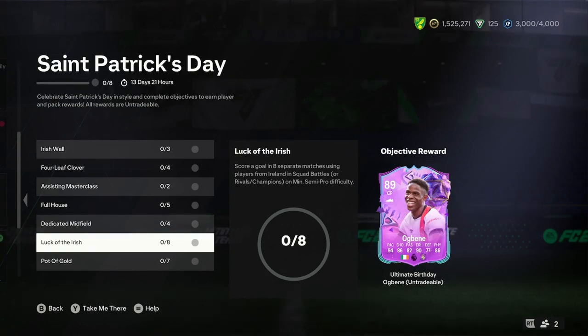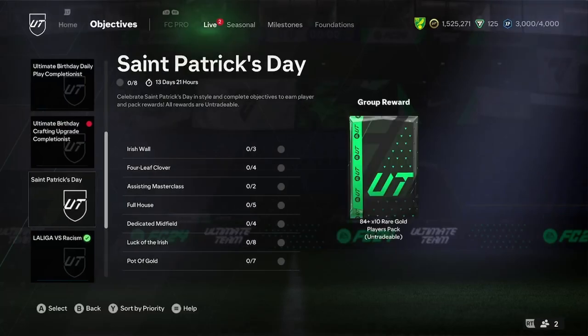Let's delve into the player analysis on the new Chidozi Ogbeni Ultimate Birthday card. This is available in the St. Patrick's Day objective, and all you need to do is score a goal in eight separate matches using players from Ireland. So let's jump into the analysis now.